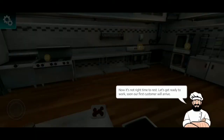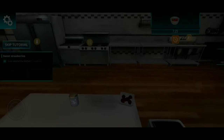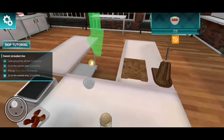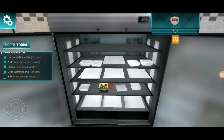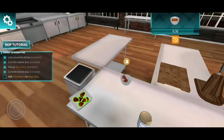It's not the right time to rest, let's get ready to work. Soon our first customer will arrive. We've got our first order — the customer has ordered sweet strawberries. Let me show you how to prepare one. Pick up any object, you have to tap on it. Okay, add five strawberries — one at a time, right in front of me.